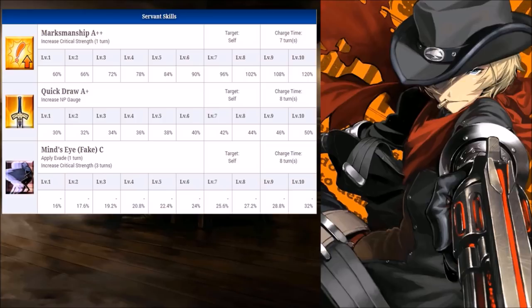His second skill is pretty straightforward — it increases his NP gauge by 30% up to 50% depending on the level. NP charging skills are excellent for any servant, and this is no exception.